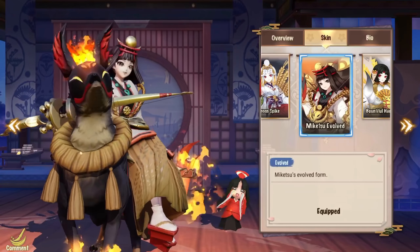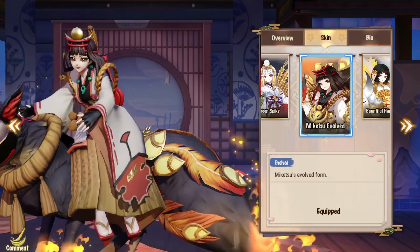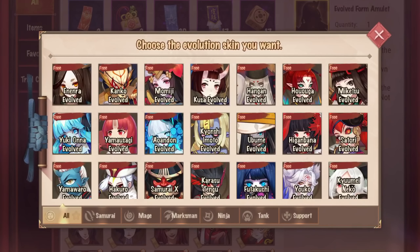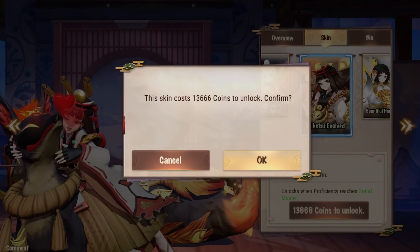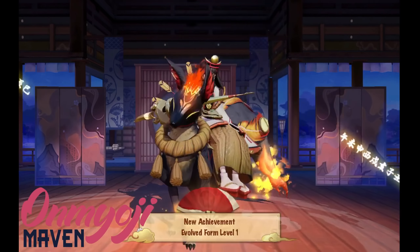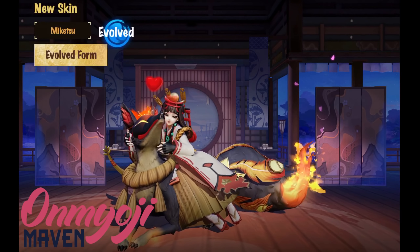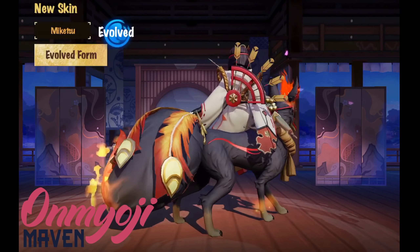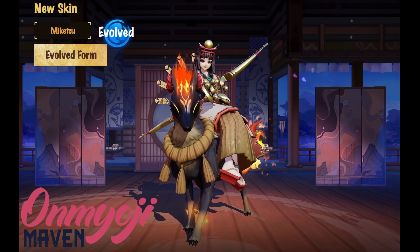Lastly, we have her evolved skin. This can be unlocked at grandmaster proficiency, or if you have the evolved form amulet. I made a video explaining the evolved form amulet and I'll leave the link in the description box below. In summary, the evolved form amulet can be obtained from the recharge event and can be used to waive the proficiency requirement on the evolved form skin. We can then purchase the skin using coins. It has an expiration date and since mine is expiring next week, I chose to use it on Miketsu.